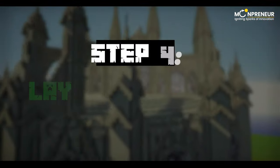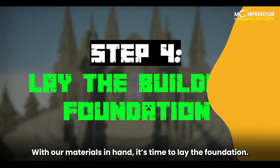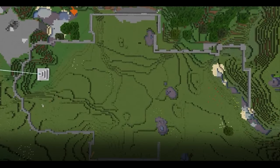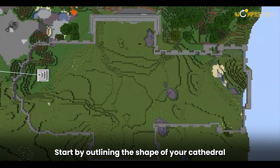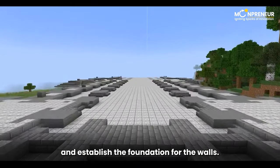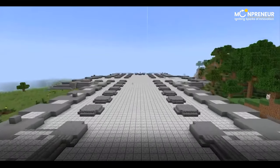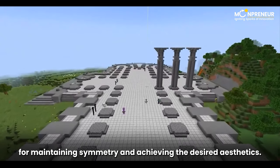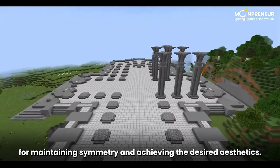Step 4: Lay the Building Foundation. With our materials in hand, it's time to lay the foundation. Start by outlining the shape of your cathedral using basic blocks. Create a flat floor and establish the foundation for the walls. Remember, having level ground is crucial for maintaining symmetry and achieving the desired aesthetics.